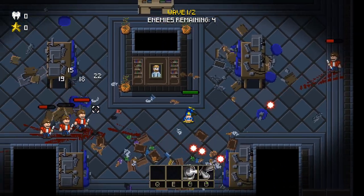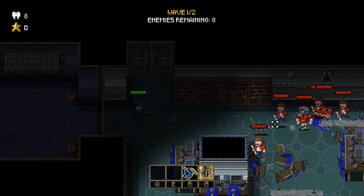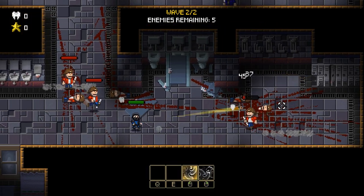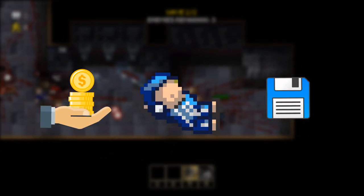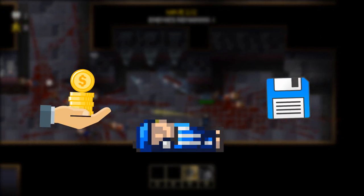In today's devlog, we're taking a look at some of the things that we are polishing in preparation for the demo. Stuff like ability prices, saving your progress, and what will happen if Billy dies. But more about that later.